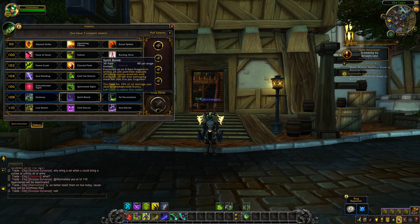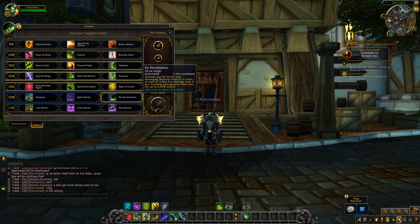You heal for 10% of all damage you deal with Frailty, down from 20% on live. Then there's Fel Devastation — the only change is it will cost no pain now, whereas on live it costed 30 pain. The effect is still the same: one minute cooldown, unleash the fel within you, damaging enemies directly in front for fire damage over 2 seconds, and causing that damage to also heal you.